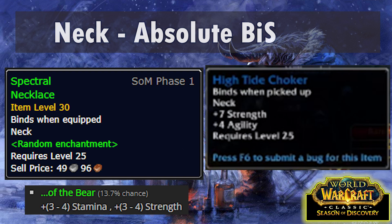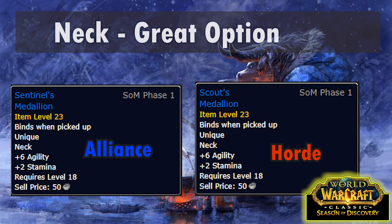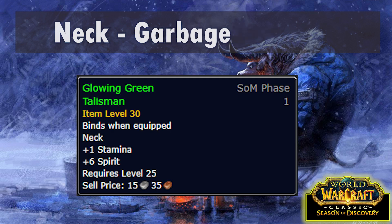The new BFD raid also has a threat neck that's very comparable - no Stam is rough but that's a lot of Strength and Agi. Our next best option is Sentinel's Medallion for the Alliance or Scout's Medallion for the Horde, which requires Honored with Warsong Gulch reputation. Hopefully the new Ashen Vale PvP content gives the rep, otherwise there's going to be a lot of Warsong Gulch. There's only one other amulet that does anything at all - Glowing Green Talisman is a world drop just like Spectral Necklace, except this one sucks.